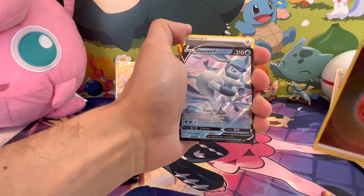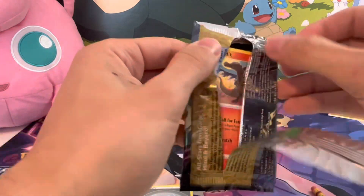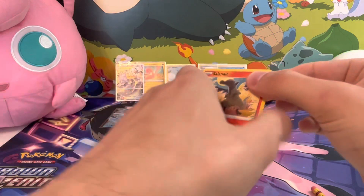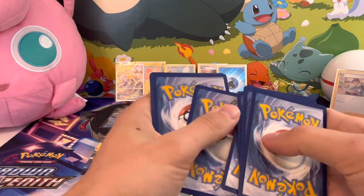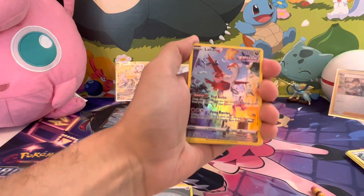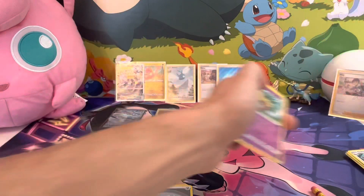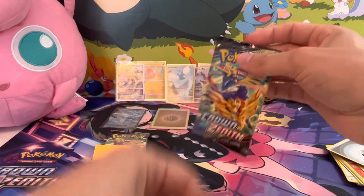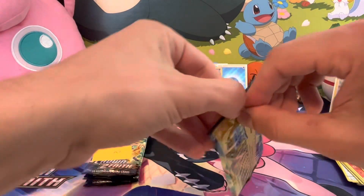Reverse — just getting a Glaceon V. All right, there's your code — one, two, three, four, five, six. The Latios GG — let's go! And behind it is a non-holo Exeggutor.